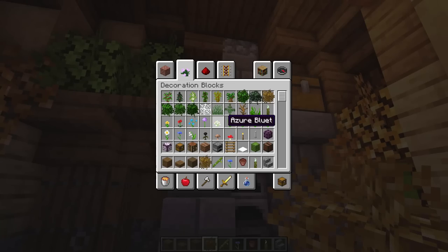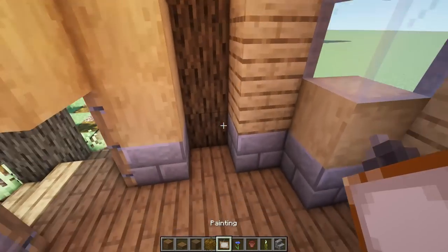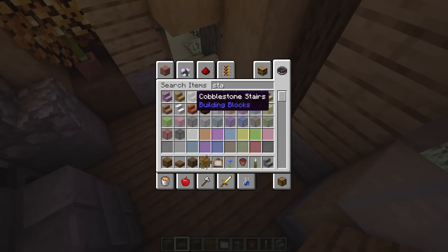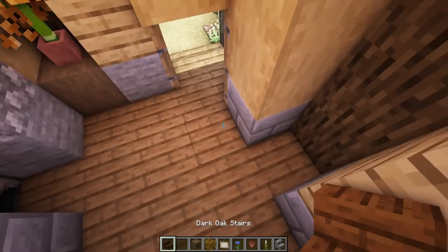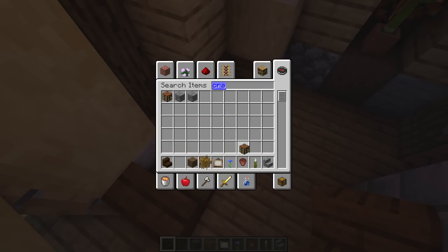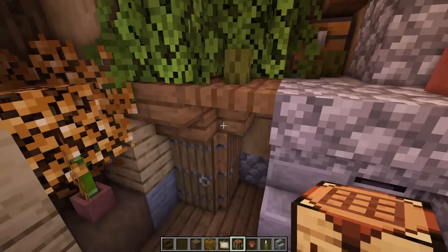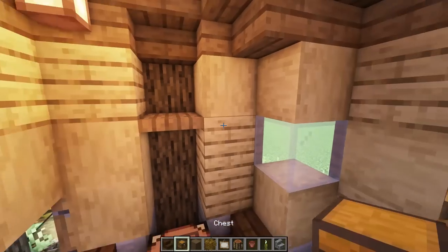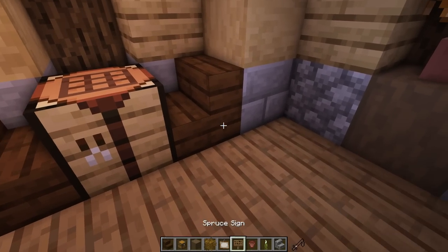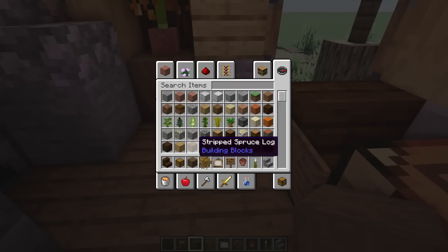Add a painting here on top. For a seating area, grab dark oak stairs — one on this side facing inwards and one on this corner — with a crafting table as a tabletop. Add a little shelving here with a trapdoor and a chest on top. Put spruce signs on each side of the entrance — one on this side and one on this side. Looks super awesome coming in.